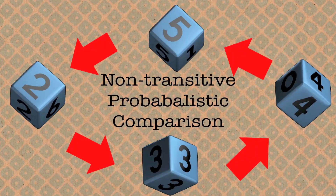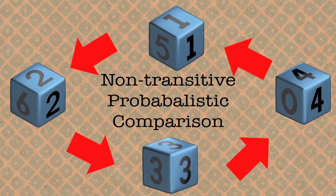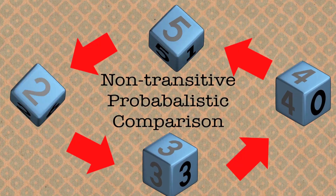This is called non-transitive dice, and this kind of situation is called a non-transitive probabilistic comparison. When you compare probabilities, you have to be quite careful. It occurs in all sorts of serious and interesting situations.